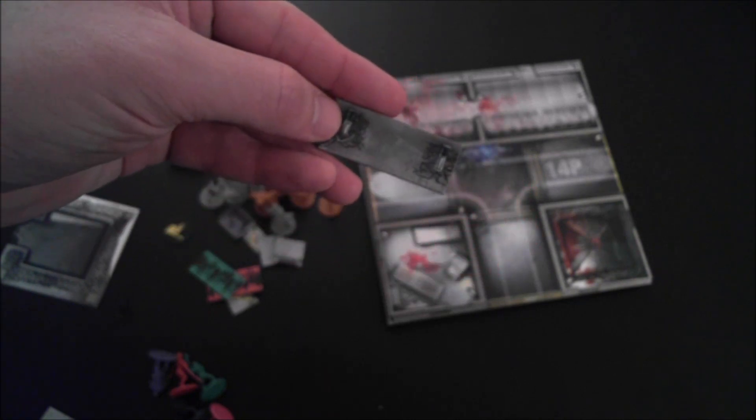Barbed wire is an interesting new mechanic: most barbed wire prevents survivors from walking through. But an abomination can walk right through barbed wire, and when that happens you place a token on that tile edge, which represents an open path that survivors can now use.